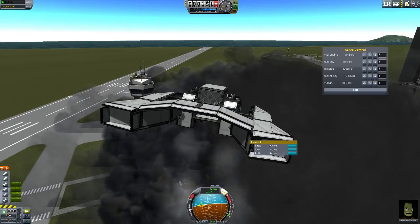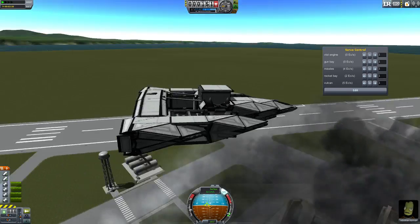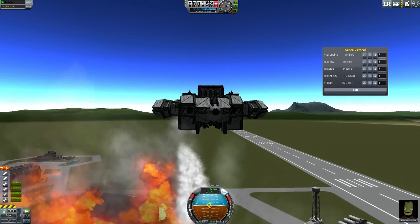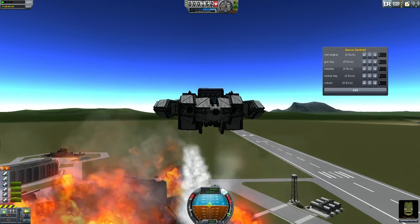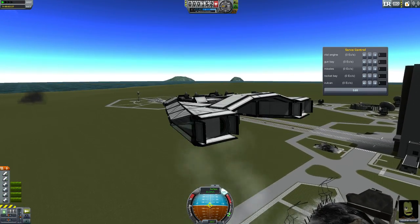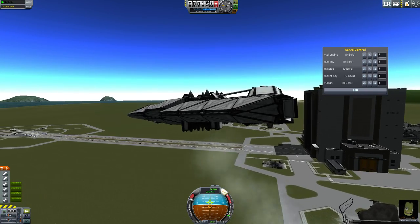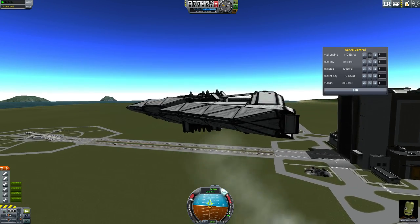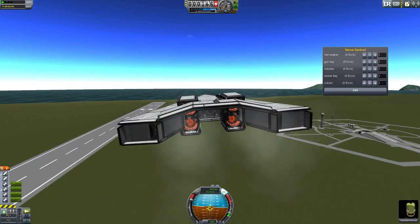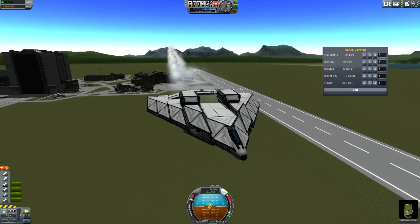That's about it. Let's close her up. Wrap up the speed, go to flight mode. Like so — pick up speed. Like I said, it's a bit wobbly, this plane.